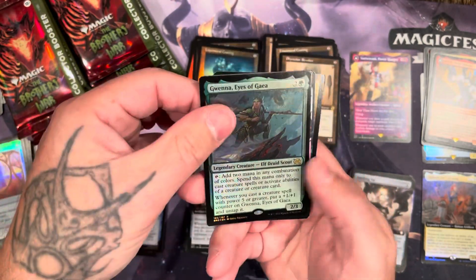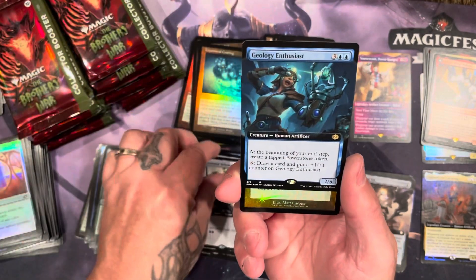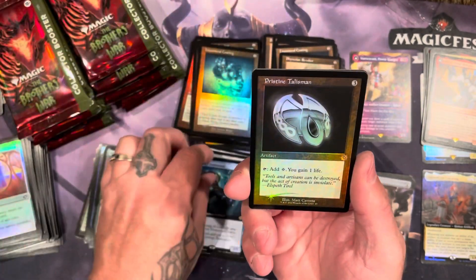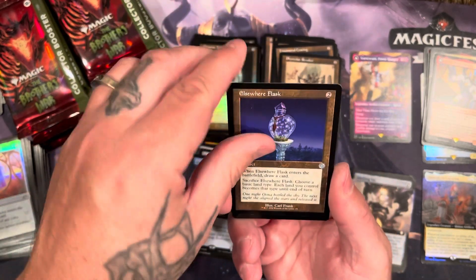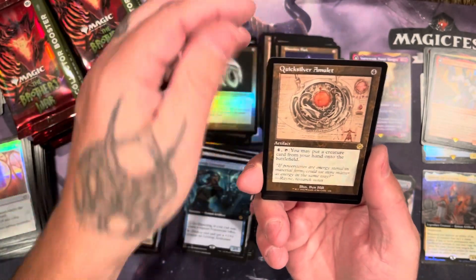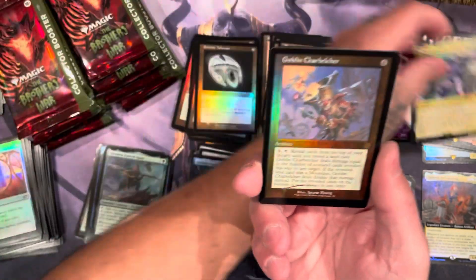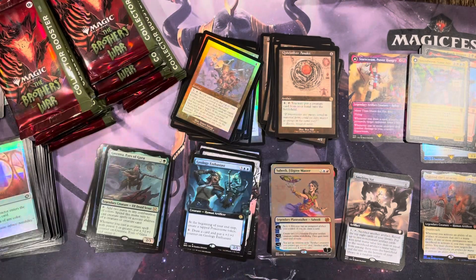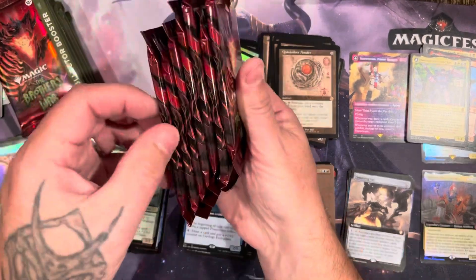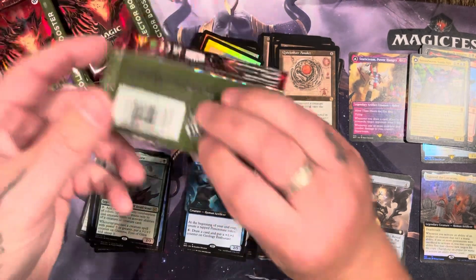Got the eyes of gaia again, behemoth, enthusiast, talisman, elsewhere flask, quicksilver, sound wave, and the goblin charbelcher. Not the card we're looking for. One, two, three, four, five, six — yep, two more packs in this first box.